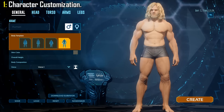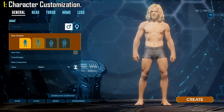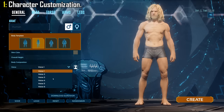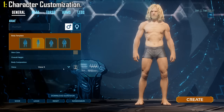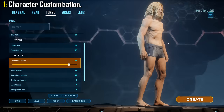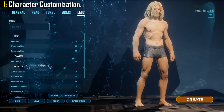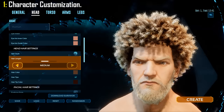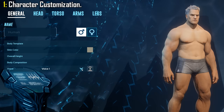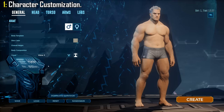Starting off, we have character customization — everyone's favorite part of Ark — creating ourselves and making ourselves look beautiful, or in most cases, as deformed as possible. In this new game, there are plenty of customizable features, ranging from customizing every single muscle on your body to make yourself look buff or absolutely weak. The same goes for fat levels. You can now customize your hairstyle, hair length, and even change the sound of your voice, just in case you need to make yourself more intimidating. All in all, it's a massive improvement from the ASE character customization.